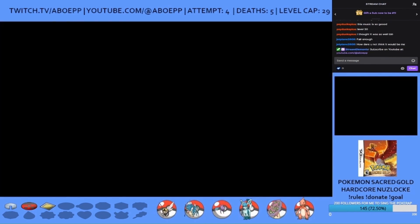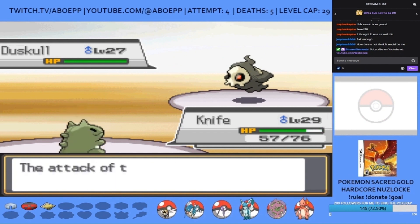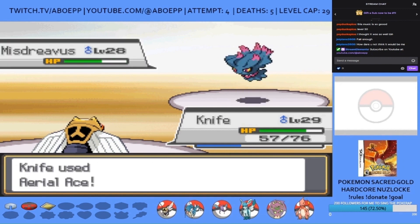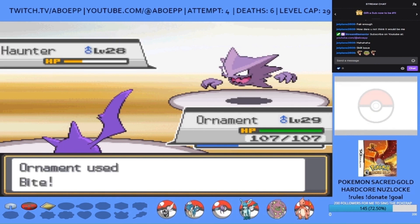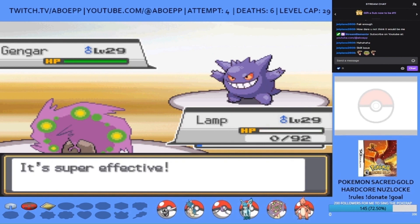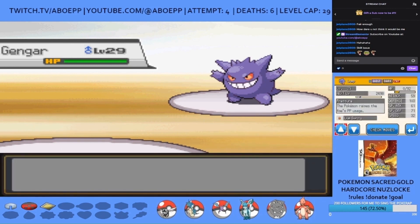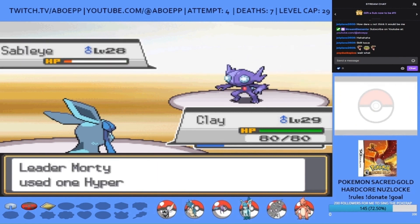The good luck from seeing a shiny Sableye should help in the fight against Morty, which is up next. I lead with Knife the Ninjask against his Duskull to set up Substitute and Swords Dance. Aerial Ace takes Duskull and Shuppet out, but Knife just misses the KO on Misdreavus, whose Power Gem takes Knife out. Ornament the Crobat eventually takes Misdreavus and a Haunter out. Lamp tanks a Thunderbolt and a Shadow Ball — which dealt super effective damage despite Spiritomb being Ghost/Dark, seemingly a glitch. An Icy Wind and Ice Beam combo from Clay the Glaceon takes Gengar out, and last is Sableye, who eventually falls as well.